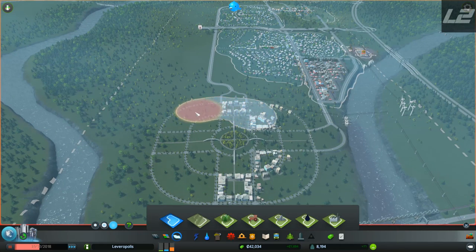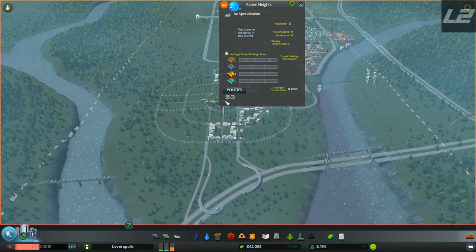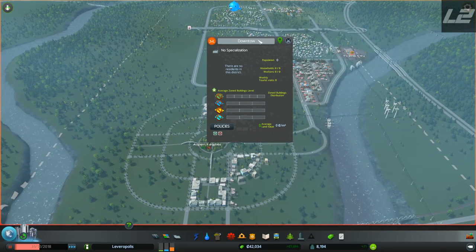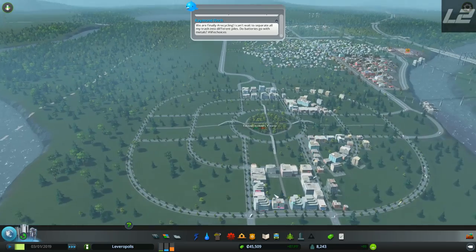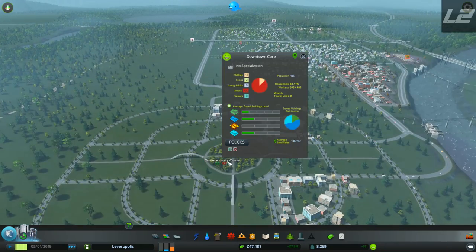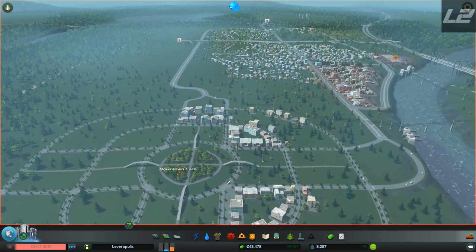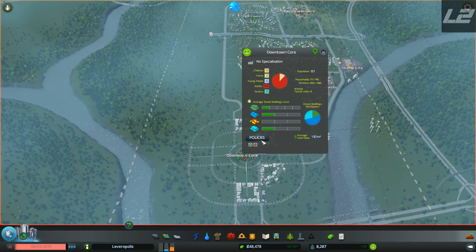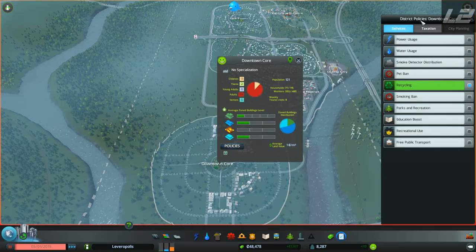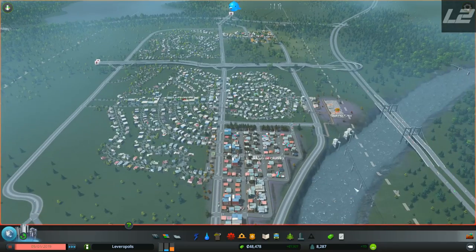If we put a heavy traffic ban in the city we might be fine. Let's rename this district to our Downtown Core — that's what we'll go with for now. We're definitely going to build a bigger city at some point but this is our starting point. We have a recycling policy and a heavy traffic ban — that heavy traffic ban is going to prevent trucks from entering and exiting. I think I might get rid of that for now because it's not a problem yet. We can keep recycling because we're making a lot of money. Other than that everything looks fine.